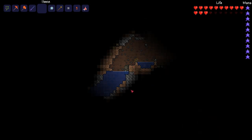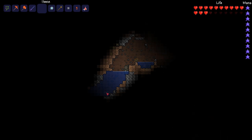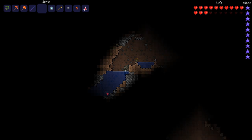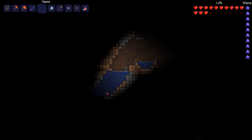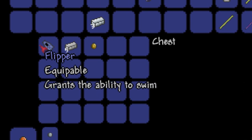Hey everyone, in this video I'm going to be showing you how to get the Flippers, which is an accessory that allows you to swim in water and also in lava, which I will be showing off at the end of this video. The Flippers are found in chests all over the world, but they have a much greater chance to drop in underwater chests.